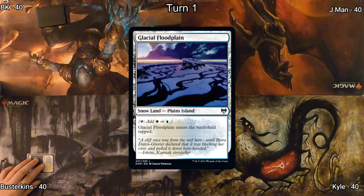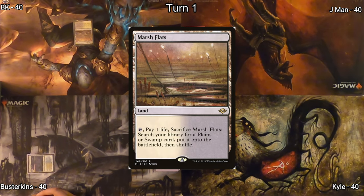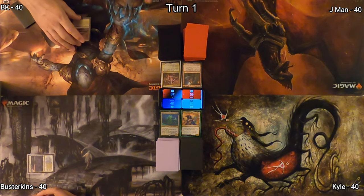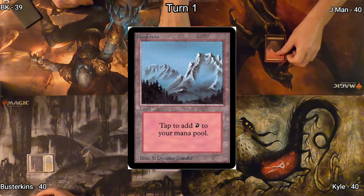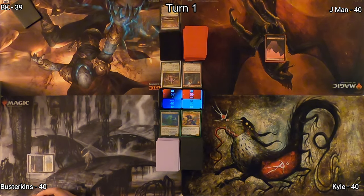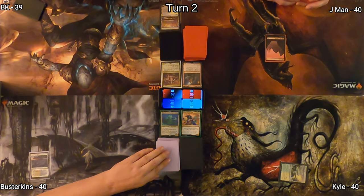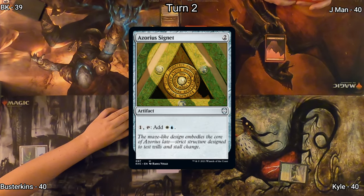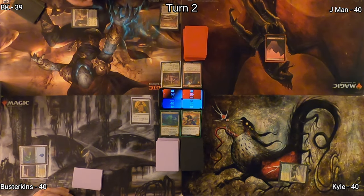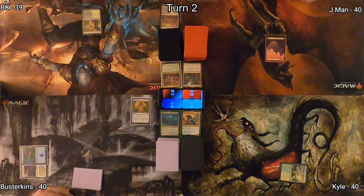We'll get the game started. Busterkins kicks it off by playing a Glacial Floodplain, passing it to me. I play a Marsh Flats, and on Jayman's upkeep I sacrifice it to find a Godless Shrine, which will enter tapped. Jayman plays a Mountain, passes it to Kyle, who plays a Canopy Vista. Busterkins draws and drops an Island, followed by an Azorius Signet. He passes it to me. I put the Godless Shrine into play, draw for turn, and drop an Isolated Chapel for my land drop.